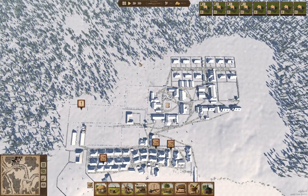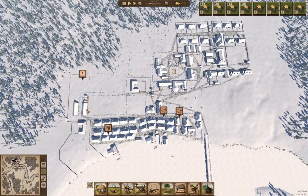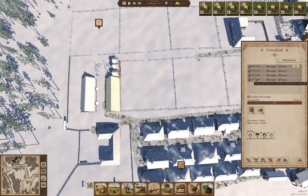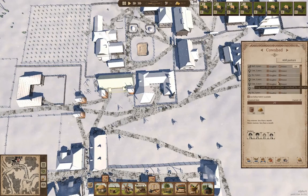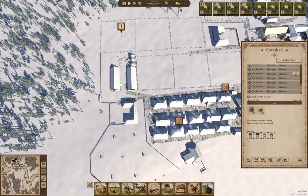Hello everyone, welcome back to Ostriv. This is Lostopia. Last time around we did a whole bunch of faffing around putting fences in random places and messing around with the farm fields and queuing up some village houses with yards. We also got more cattle online. We have cows in the cow shed, stuff going on in the tannery, cows in the other cow shed, and oxen in there too.